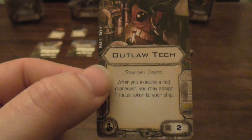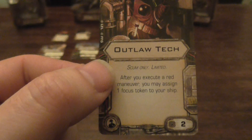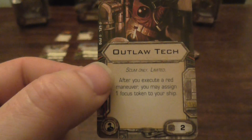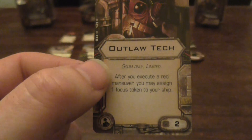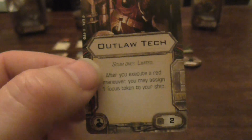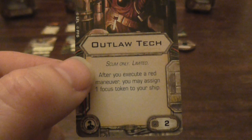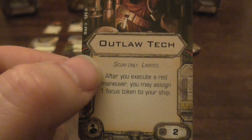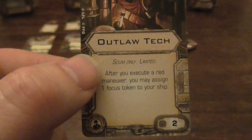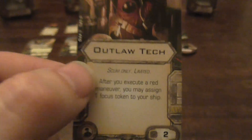Outworld Tech — Scum only, limited. After you execute a red maneuver, you may assign one focus token to your ship. That's not too bad. I'm not too sure how many red maneuvers the HWK has since it's not the most maneuverable ship and I haven't got my sheet to check. It may not be too bad on the HWK though.